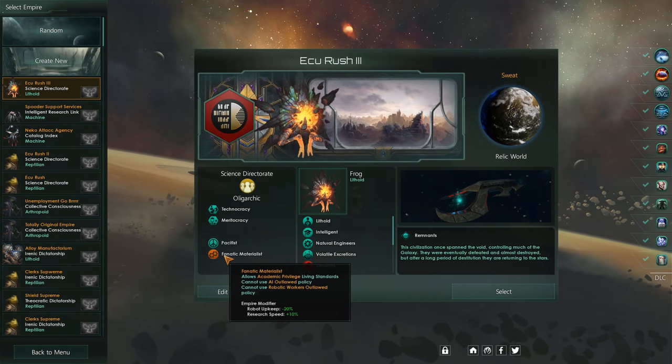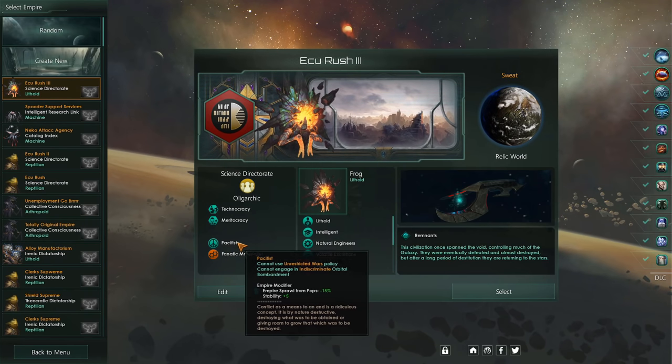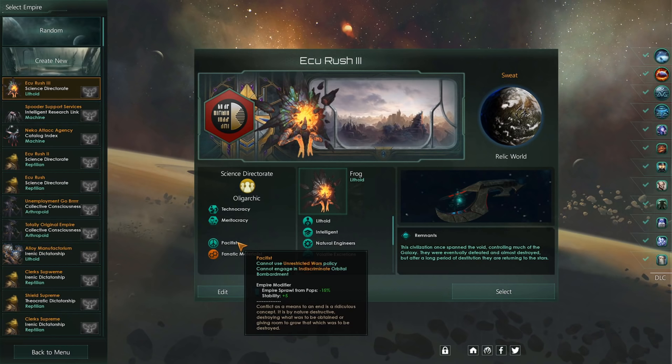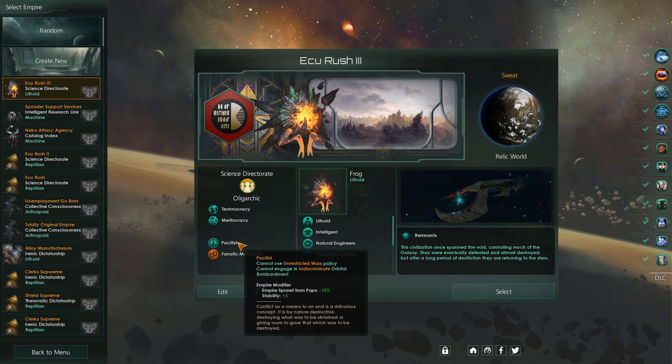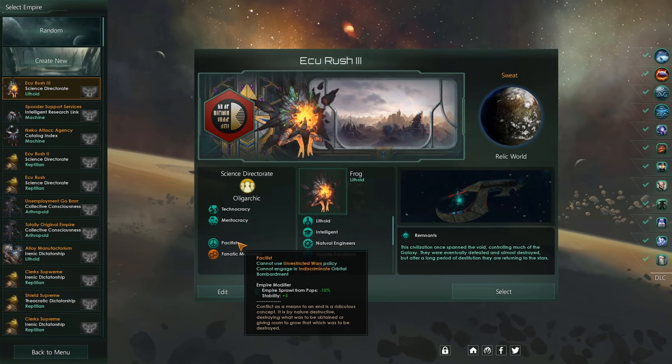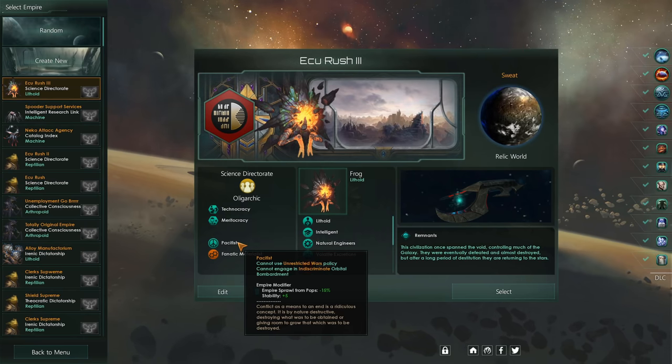As far as our ethics, we are running Fanatic Materialist, just because it's the best fit for the build — 10% research speed, can't beat that. We're also running Pacifist. Normally I don't run this ethic; it is highly restrictive in your diplomatic options. However, it's very good for this build for its economical aspect. The 5 stability it gives is quite nice, but it also gives you access to an Edict that gives an additional 10% happiness across all your planets. 10% happiness translates into roughly 7 stability, so 12 stability from a single ethic is quite decent.